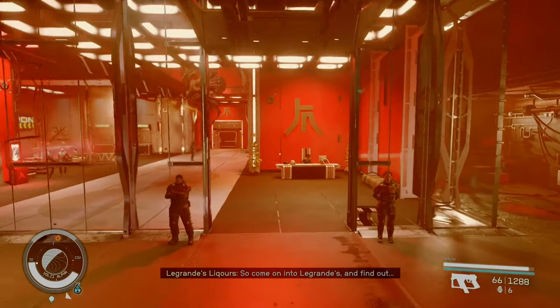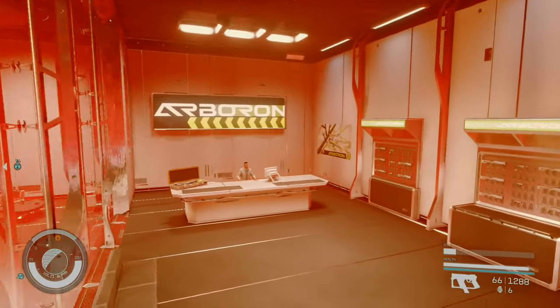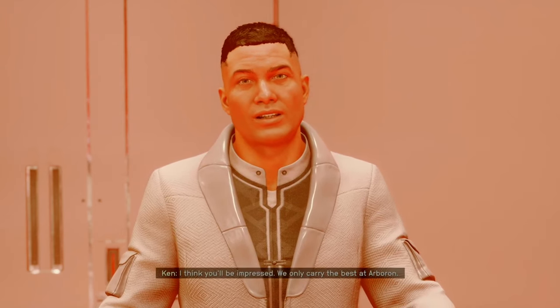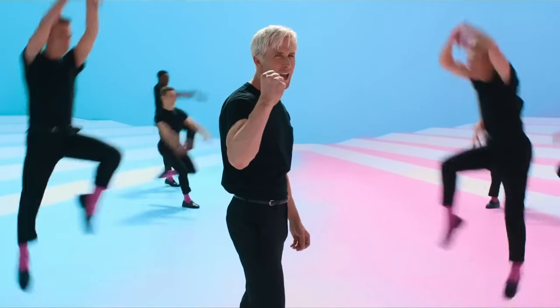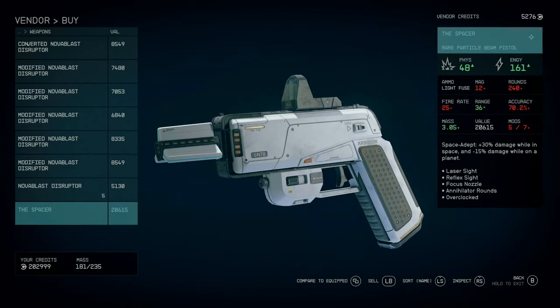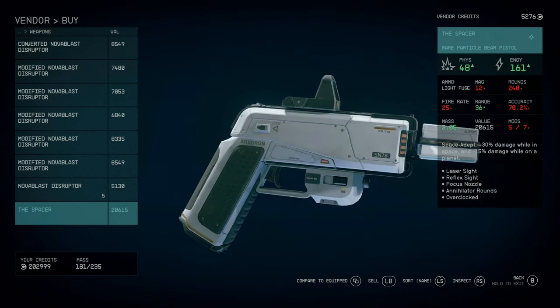Now we are headed to Neon City in the Vali system. In the lobby of Ryujin Industries under the big Arboron sign you'll find the surprisingly simply and unimaginably named Ken — sorry to all you Kens out there, at least your name is easy to pronounce. Ken sells the Spacer Particle Beam pistol which is a Nova light with annihilator rounds.